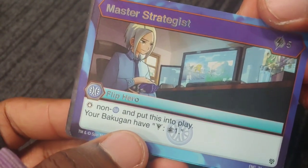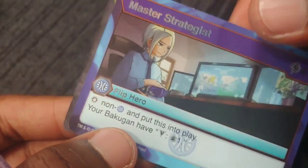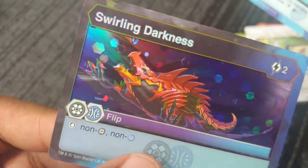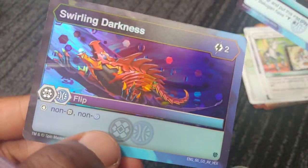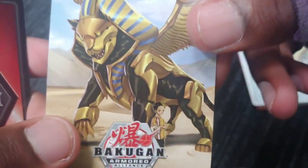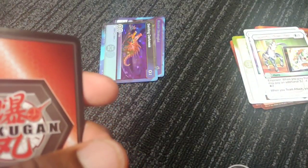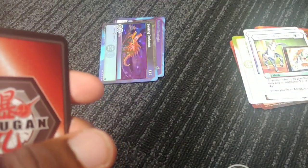Master Strategist stops non-Haos, put this in play and your Bakugan have Victory. Also stops non-Aquas. Then Swirling Darkness — look at that artwork — it's the Darkus/Aquas crossover and the art is so amazing. That's the first pack done. Going kind of quickly to save time since I'm running out of space from filming so much. Got the Pharaoh Bakugan — this looks so awesome — and a new character who's going to be the artist brawler.